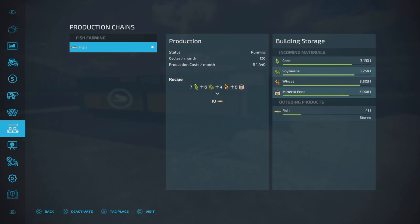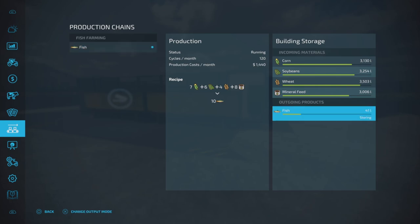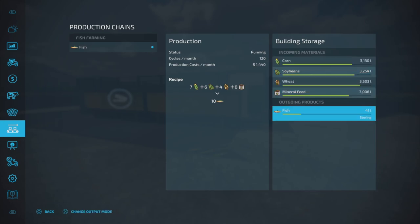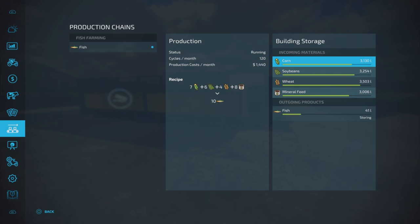That's 120 cycles per month at 1440 per month. So it costs a little bit but you make a little bit too. Capacity is 4,000 liters of each input. I've gone ahead one month already so you can see what has gone down: mineral feed, corn, soybeans, wheat — you can see where you're at with product usage.